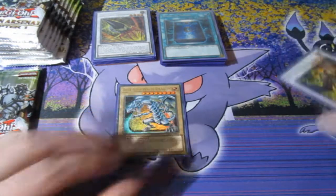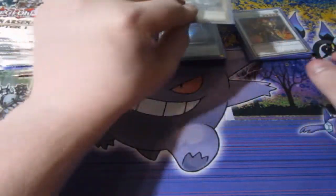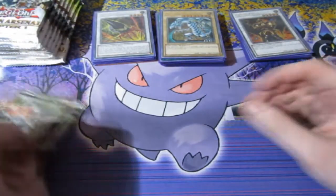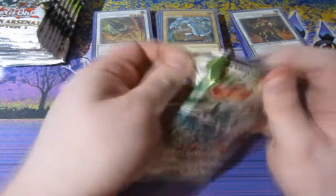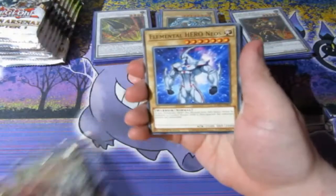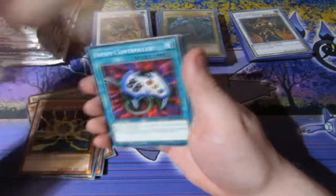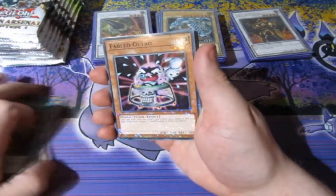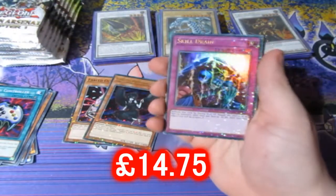Some of these may not be as expensive as the secret rares, but still — that is very good, very nice. We got Neos, Ice Barriers, Ring, Kaibou, Galaxy, Enemy Controller, Fabled Oltro, Fabled Grimro — there it is! We get Skill Drain — the best card in the set!